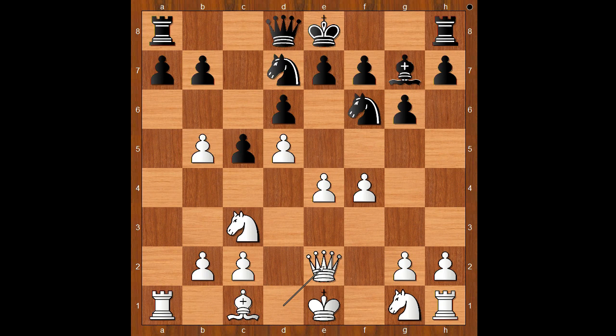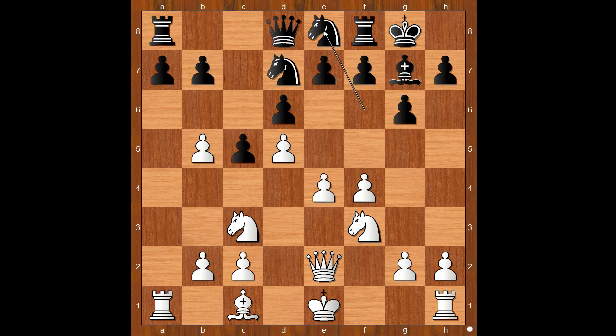Qe2, intending e5 at the right time. Castling, Nf3, Nfe8. Player with the white pieces, Ari Guz, castled kingside too. Nc7, white to move.